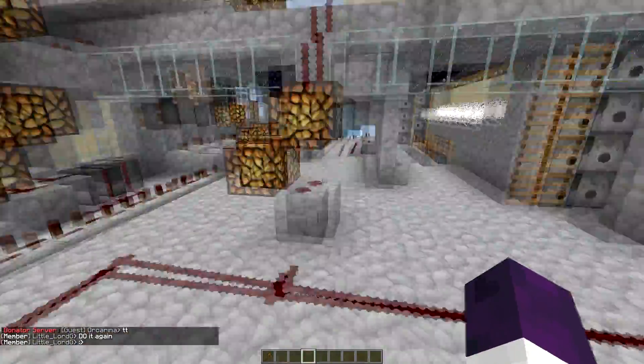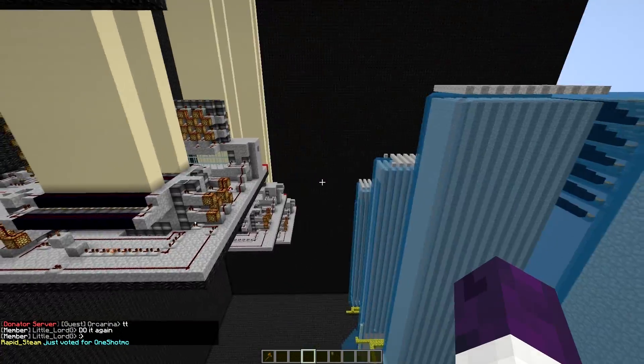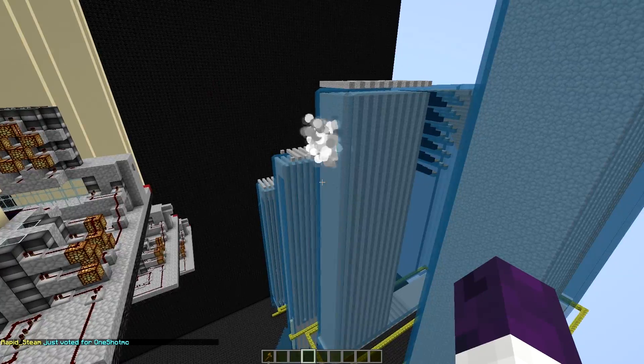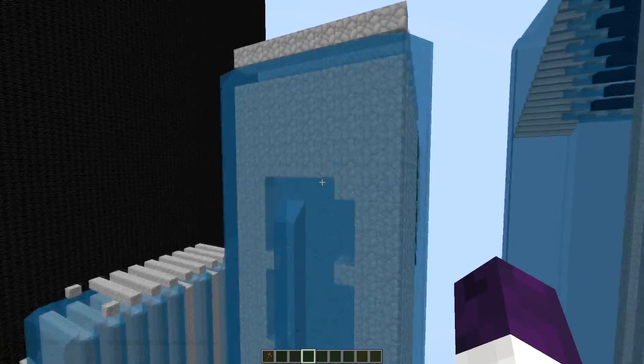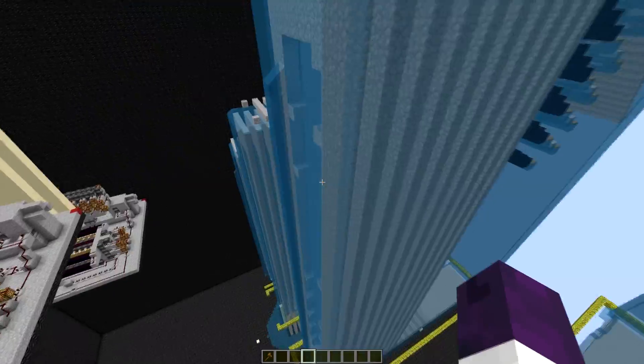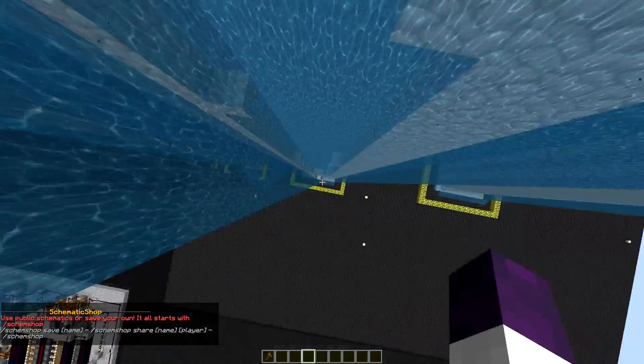I'm going to go ahead and fire this cannon here. Basically what happened here is that we made it a little less scatter, but it is still pretty decent. Right now there's a little bit of lag, but this right here is around 50 blocks, so that should still be able to give you guys the feeling whenever somebody goes all the way down.